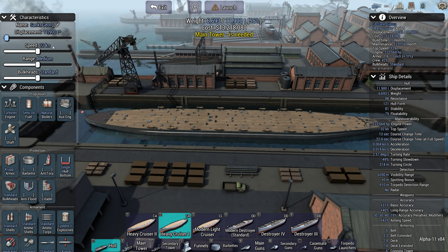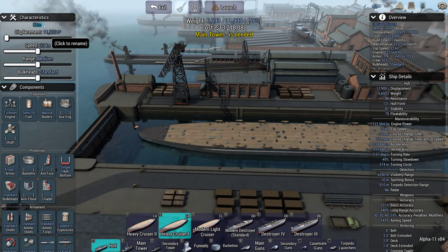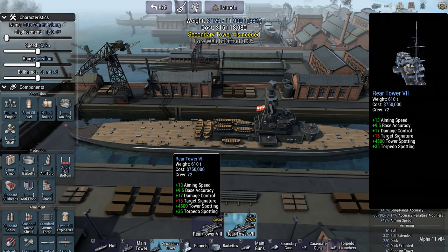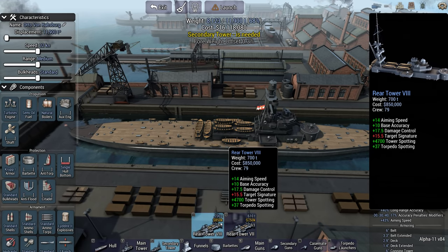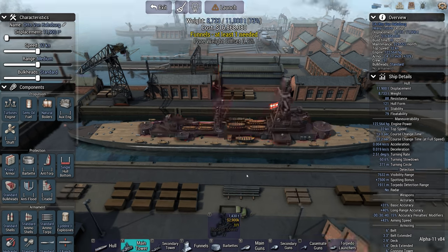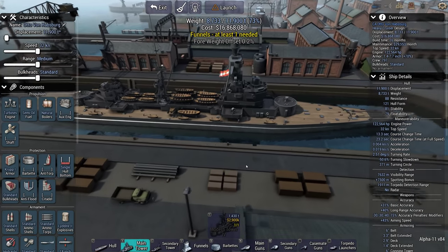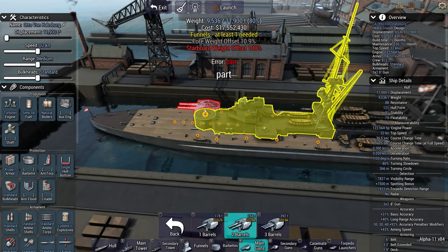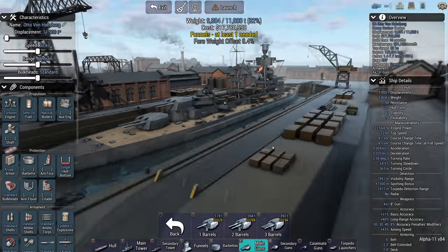Let's name it after our new leader — we'll call her the Otto von Habsburg. Now then, I only have one choice of tower, but this one is 90 tons lighter, so I'll go with that. For guns, I'm going to go eight-inch — eight dual turrets — because this hull is pretty good for a four-turret setup.